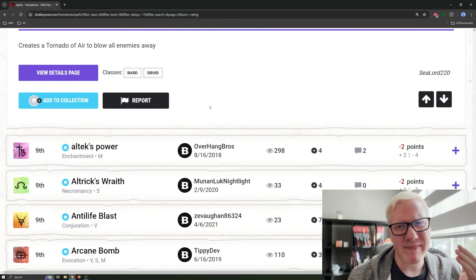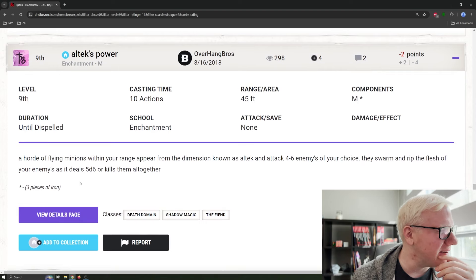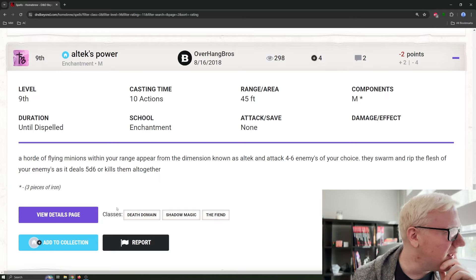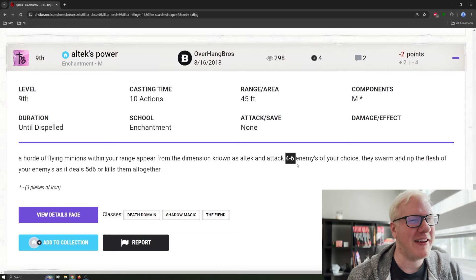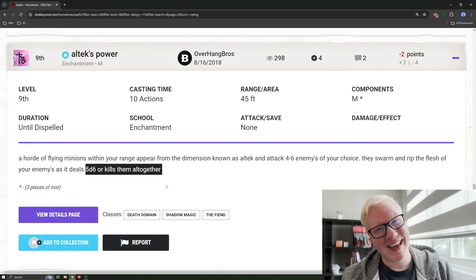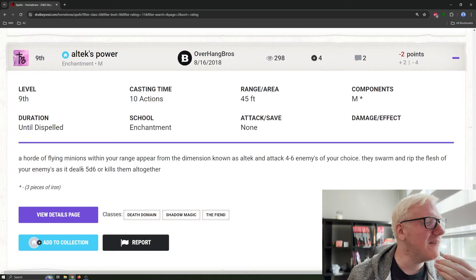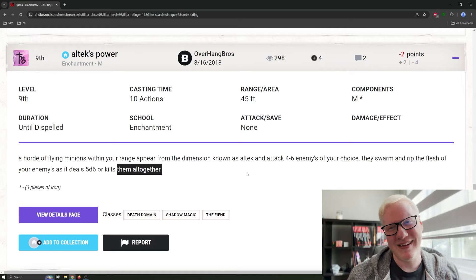Let's move on to Altex Power. 10 actions to cast, 45-foot range, material component of two pieces of iron, lasts until dispelled, no save. A horde of flying minions from the dimension known as Altex appear and attack four to six enemies of your choice. They swarm and rip the flesh of your enemies, dealing 5d6 — or kills them all together. If those are the choices, who's picking 5d6? I'm going to kill them all together. 5d6 is worse than a Fireball at 9th level. I'll pick kills them all together — seems like the better choice.